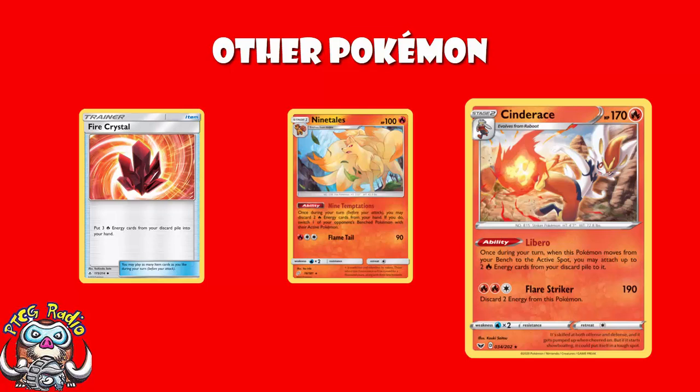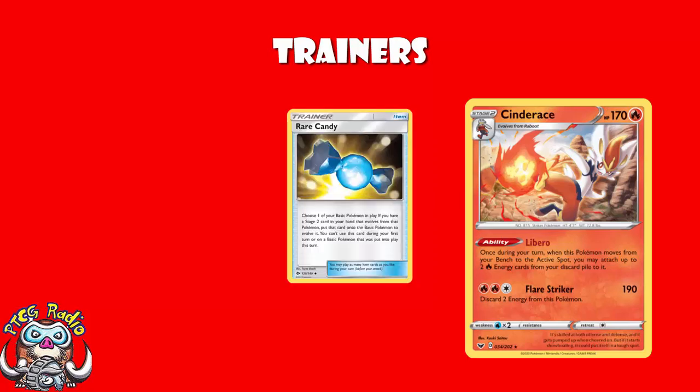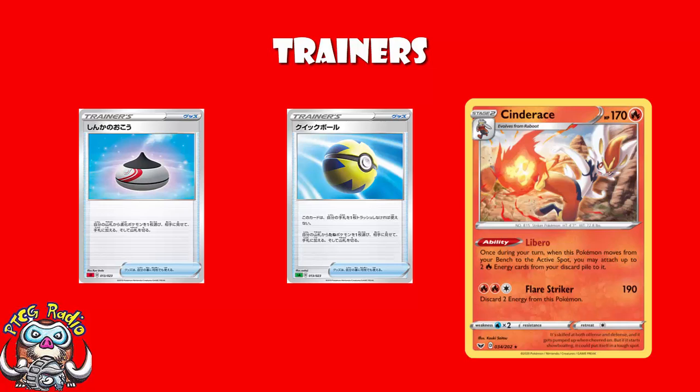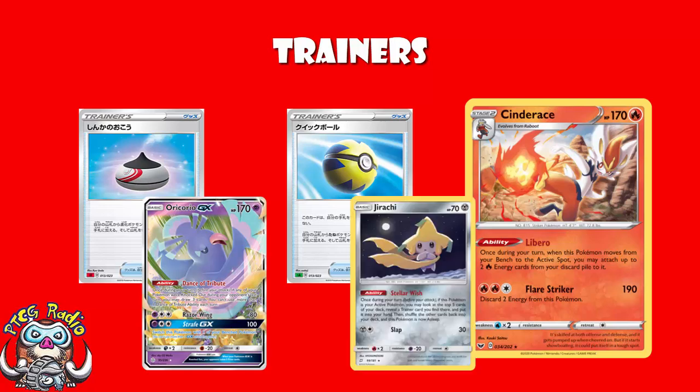In terms of trainers, this is what really rocks nowadays. Stage 2 decks — actually viable, actually good, actually can be played — which is not where we've been since Rotation. Obviously we need Rare Candy to skip the Stage 1 step and evolve all the way from a Basic to a Stage 2. But we've got Quick Ball and Evolution Incense. Quick Ball searches out your Basics, Evolution Incense searches out your Evolution Pokémon. Now you've actually got good Pokémon search. Combined with Oricorio for if your opponent takes a quick KO — if they get an easy KO on one of your Scorbunny early game, you draw 3 extra cards. That's basically an extra supporter, and that's going to help you get rolling. And you've got Jirachi. This is actually going to work.